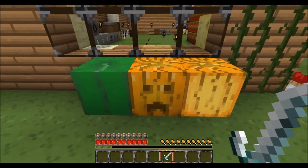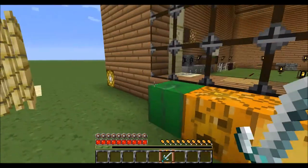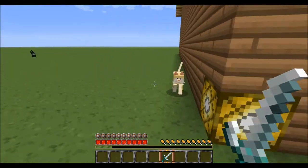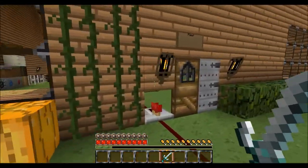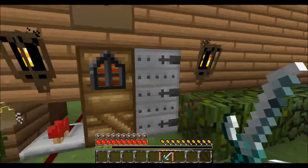So this is a melon. This is just a normal pumpkin. This is a jack-o-lantern. And in the corners, our glowstone. And our windows. And vines again. Our sign. And of course, our wire.